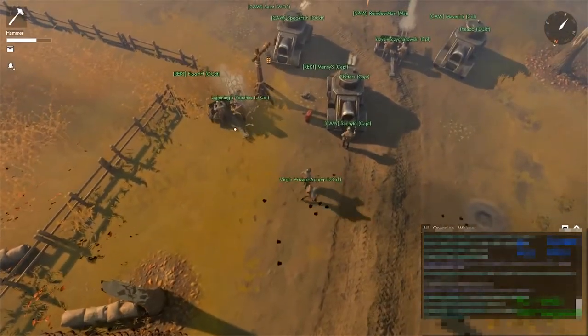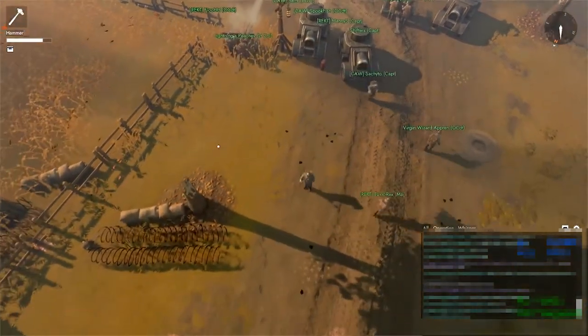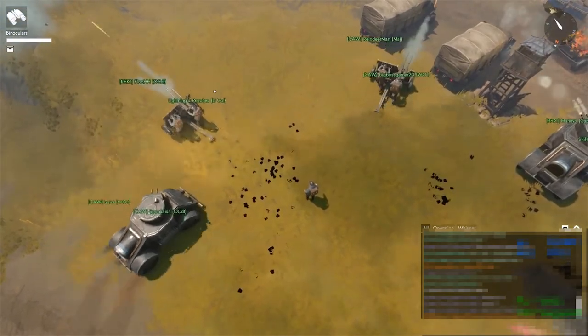Here we see the operation scaled up quite a bit with CAW joining the fray now. The armored car is there using those FMGs as its front line and staying in very close behind so that enemy infantry cannot just get behind those FMGs.